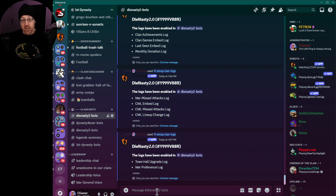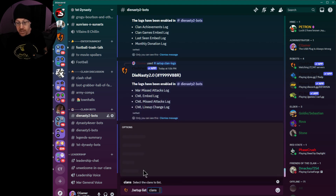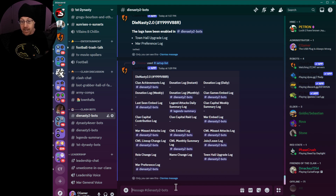Now that we've got the town hall upgrade log and war preference log enabled, let's get a full listing of all logs currently enabled for Dynasty 2.0. Run 'setup list,' select Dynasty 2.0, and now you can see the logs have updated: clan achievements log, last seen, war missed attacks, CWL lineup change log, and war preference. If you have more than one clan, this is an easy way to track information across multiple clans and see how each one is progressing during CWL — and all these features are absolutely free.